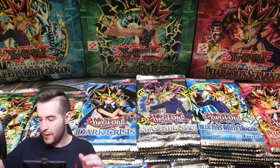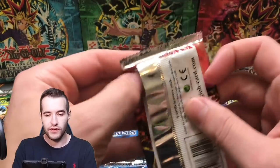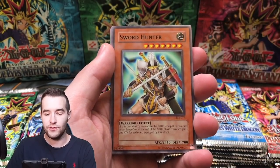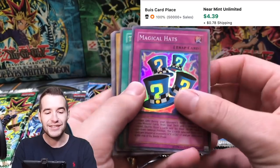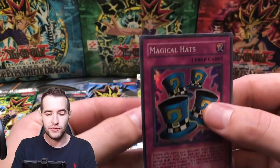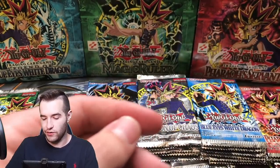Trap Hole — this is a very good card back in the day. Set it in the back row, they summon something, bam, see ya. Pharaoh's Servant guys — let's get the Jinzo. We've already gotten the Chaos Emperor Dragon, it's time for the Jinzo. We've got Time Seal, Sword Hunter, Mr. Volcano, and Magical Hats. Look at all these epic cards — that's a great super rare, one of the best ones from Pharaoh's Servant. Anime iconic card.